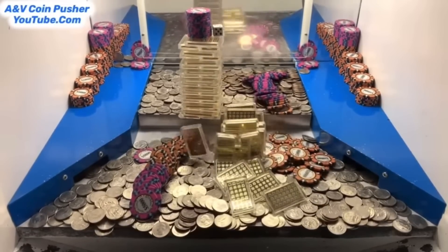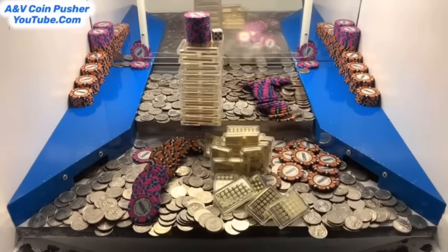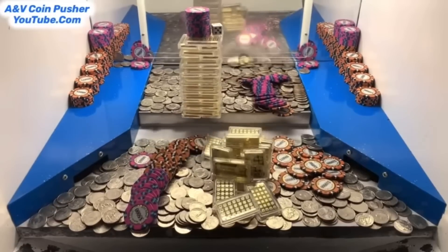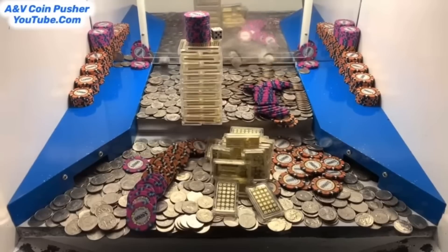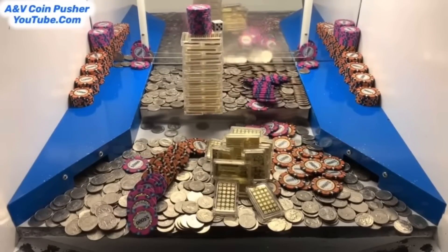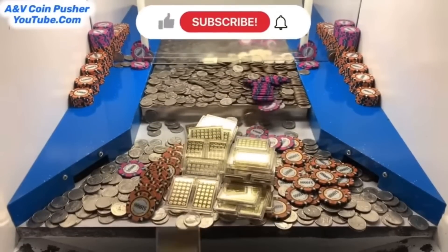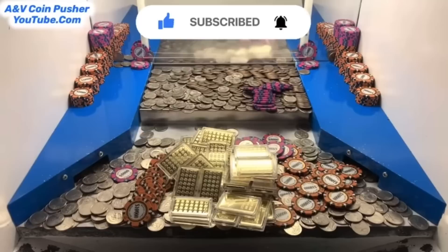We got that gold tower on the left side — now let's get that one. We got the gold tower on the right side. Now let's get that tower on the left side. Oh yeah, it's real close. Nice, we just got it. That makes two dice we've won right there.